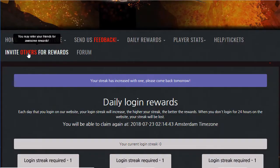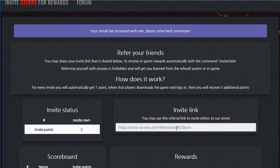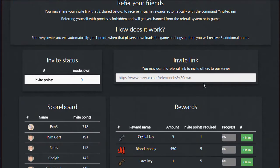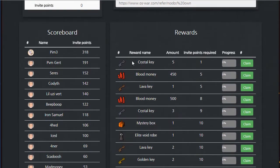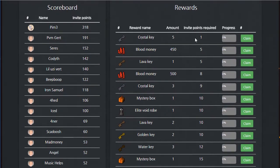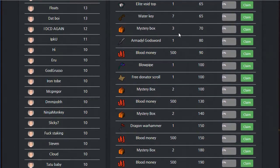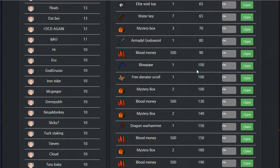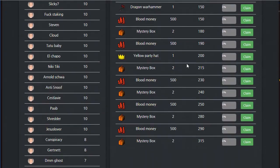Besides that, there are also other things where you can get some rewards. For example, if you invite players, you will get an invite link. If people enter the game with this link, there are a bunch of rewards you will be able to get — some invite points for people who join through that link, and the rewards include things like a blowpipe, a free donator scroll, a Dragon Warhammer, a yellow party hat and a bunch more items, which is actually really insane.